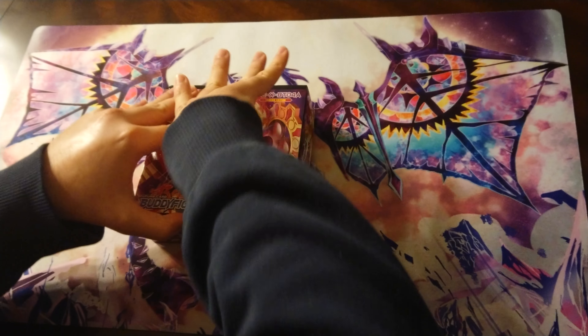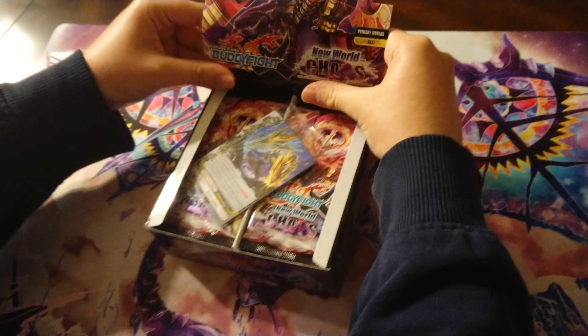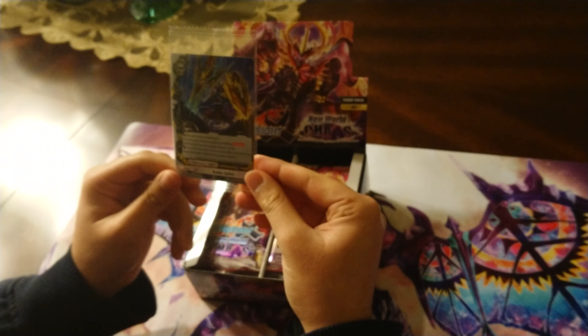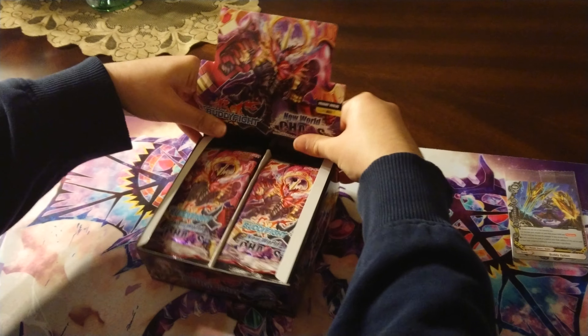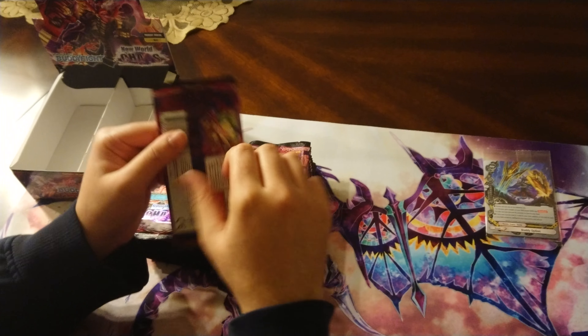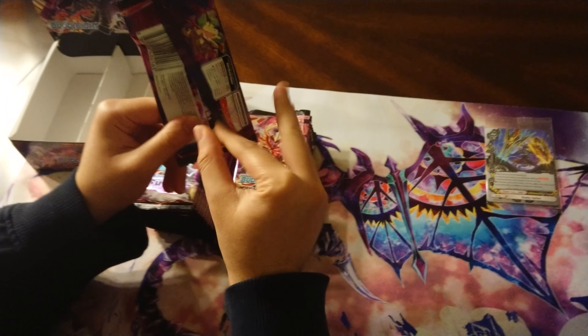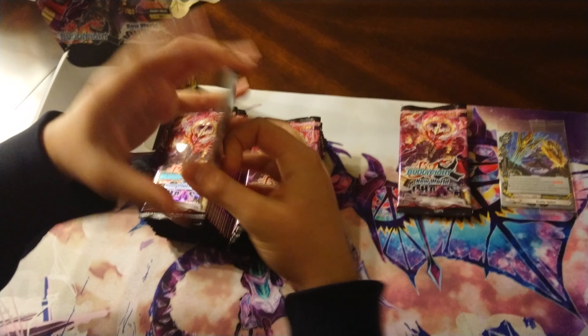But yeah, without further ado, time to open up this box. Got it in the mail just today from Amazon. I can already see a Colt promo card — Buddy option, that looks pretty neat. So there are 30 packs in total and I'm going to try to get through this box opening as quickly as possible. There are only two main cards I want from this set: Infinity the Chaos, which is only a rare, and Chaos Upgrade, which is fortunately only a common, so it shouldn't be too hard to get those.